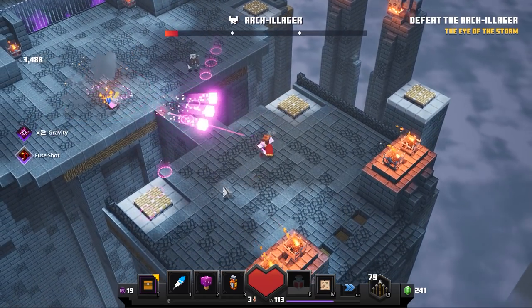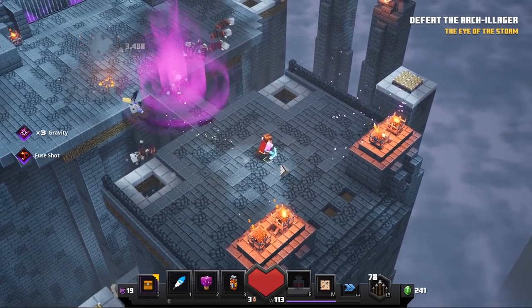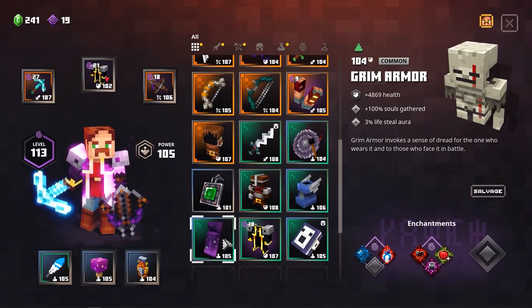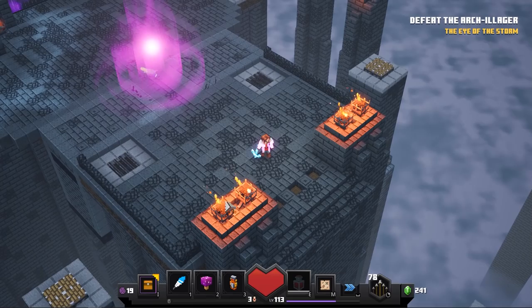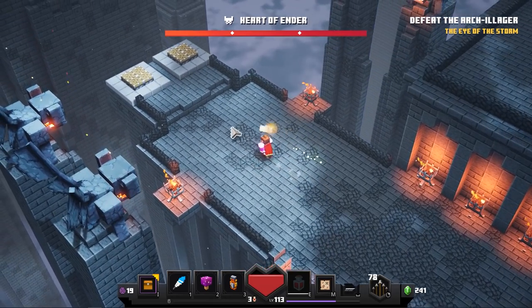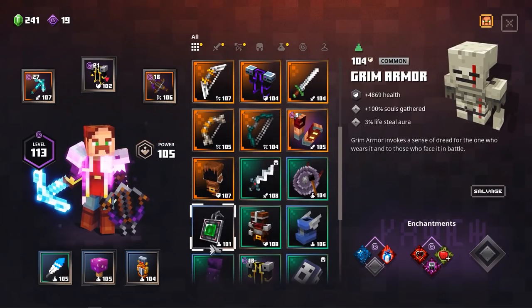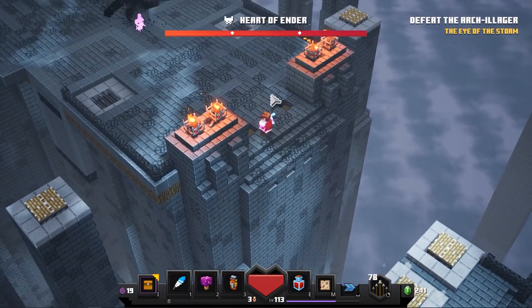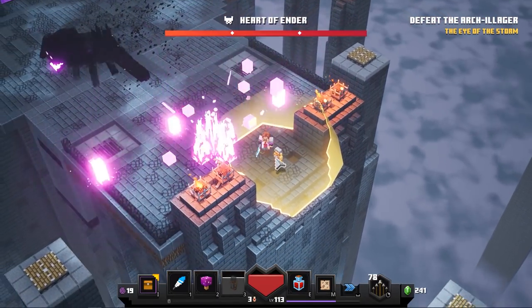Now I'm going into phase two. This is the moment where you swap out your artifacts — you have plenty of time, but make sure you don't mess it up. If you're nervous about doing it mid-fight, just jump down and swap your artifacts safely down there. Then go back up, use the totem of shielding, and you're ready to go.